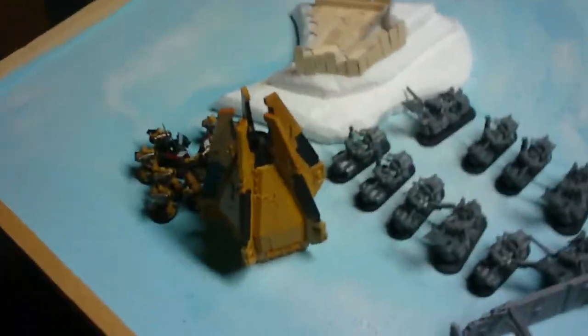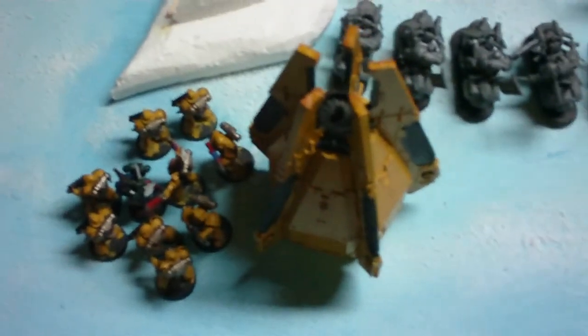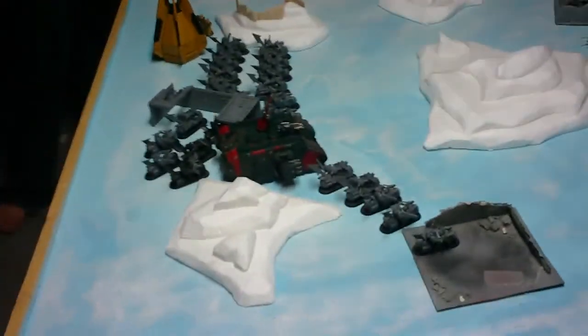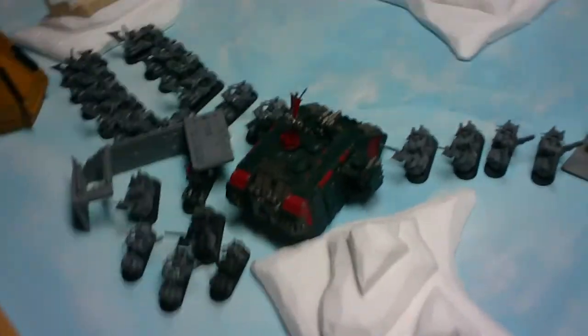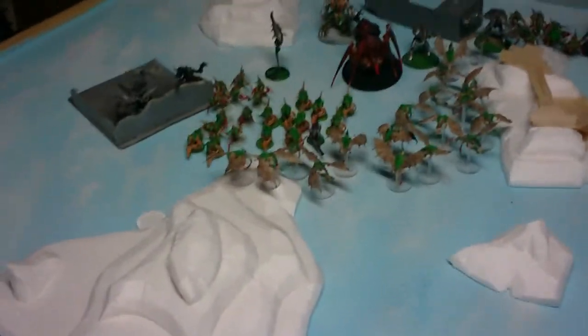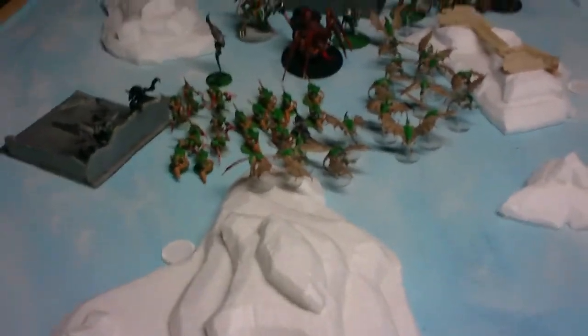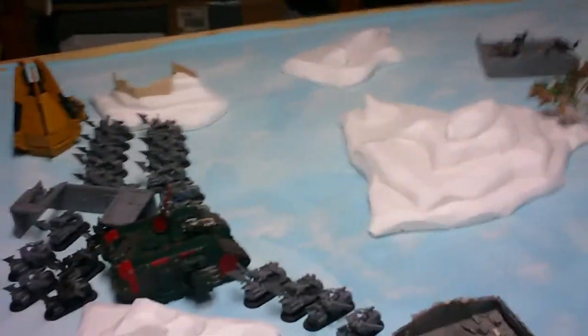Dark Angels Turn 1: the Drop Pod with Azrael and his squad came in on this side of the table. The bikes all shifted around and put a bunch of fire into the Gargoyles — we killed a whole lot. Then this front gun line put a bunch of fire into those Gaunts and killed five or six. A whole lot of twin-linked shooting — go go Ravenwing!